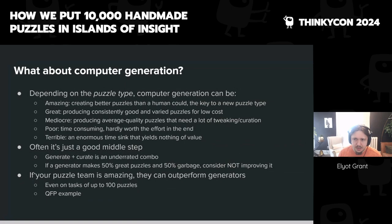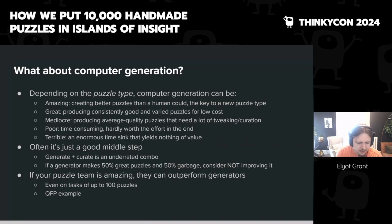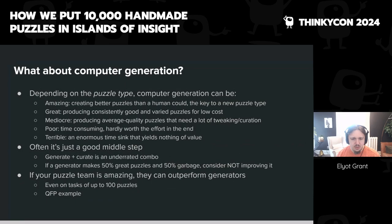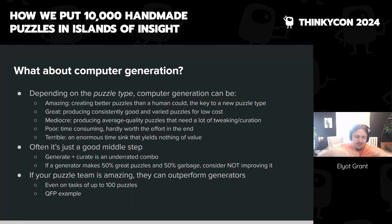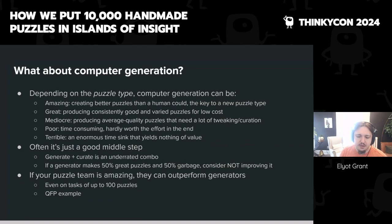We often found our puzzle team could outperform the generators. Jeffrey Barden went and did 50 or 60 simple beginner logic grids in one afternoon — small, roughly 6x6 grids — and they were all amazing, high quality puzzles. No matter how good the generator was, you'd probably spend more time looking through its output to find that many good ones. There are scales at which generation is great — if you need 100,000 puzzles, I've seen games like '14 Minesweeper Variants' at even larger scale. But you may not need generation as much as you think.